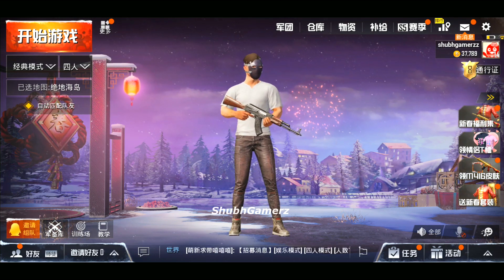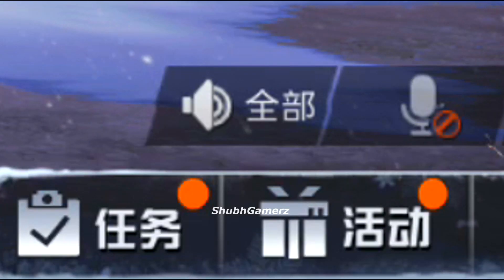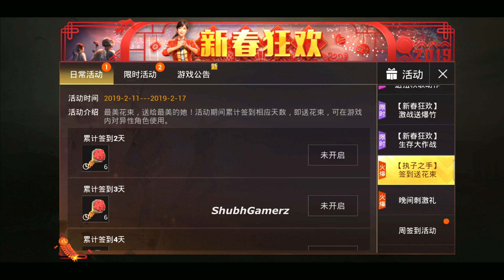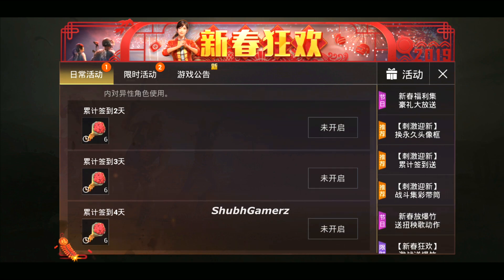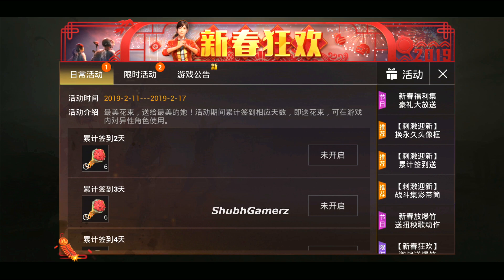In this video I'm going to show you the flower bouquet exclusive for Valentine's Day. To get the bouquets, go to the bottom right and tap the event or gift button. You'll see all the events listed — scroll down to find it. I'm not sure what it says as it's in Chinese, but you can claim it there. I've already claimed six and I can claim another six tomorrow and the day after. It's limited time — it started on the 11th and ends on the 17th.